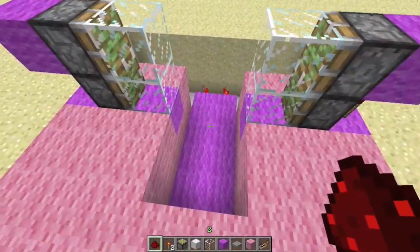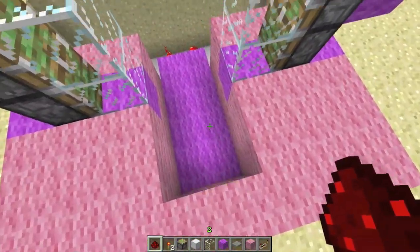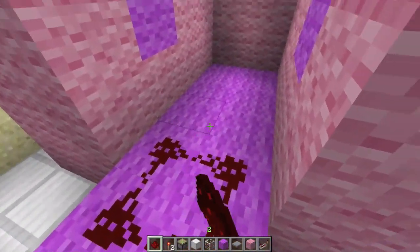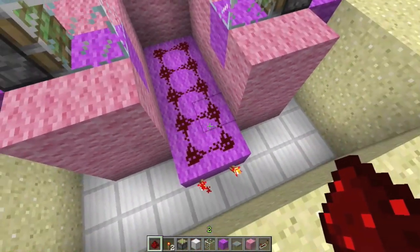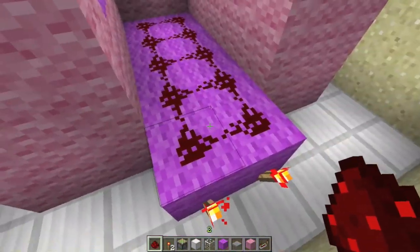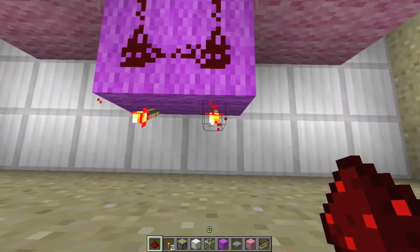We want it to be able to open no matter which side of the door we're on. So what I'm going to do is take this redstone and just kind of place it — just like that. When we step on the pressure plate, it's going to be at this level, and it's going to light this redstone.